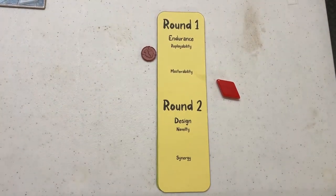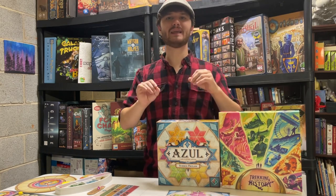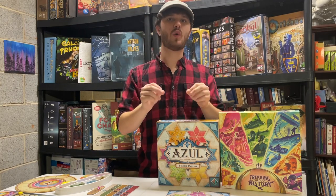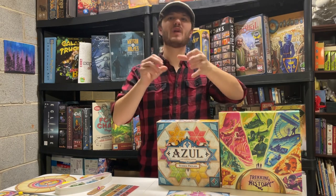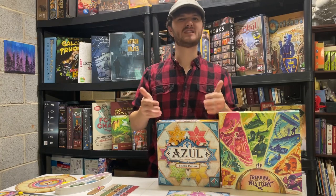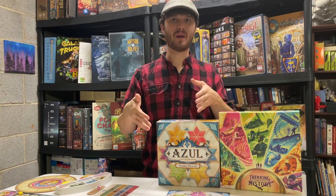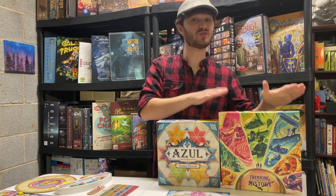Round two: Design. Novelty of Mechanics — Azul wins! While Trekking Through History does some really innovative things and scored well here, Azul has tons of mechanics done in a very unique way. The open drafting system — where you take some tiles and the rest get poured into the middle, making them more valuable for other players — is a system I don't think I've seen anywhere else. Also, paying multiple tiles for one spot on your pattern board is very unique and not seen in any other pattern builder, including Trekking Through History.